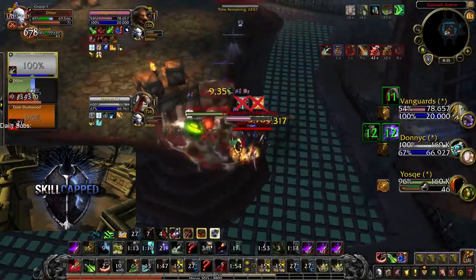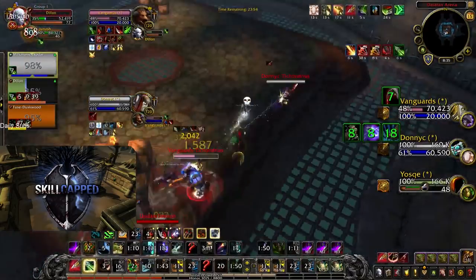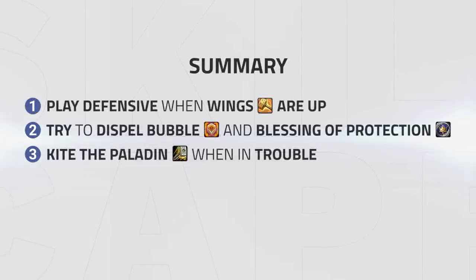The key to winning this matchup is to play defensive when Wings are up, and then pull a 180 and go full offense once they are down. Shortly after the Ret Paladin's Wings are down, Dilipuu's Priest looks to instantly start pushing for a fear. To summarize: play defensive around the Ret Paladin's Wings whilst in turn looking to pump damage when they are down. Look to try to mass dispel his bubble, and if you can dispel his Blessing of Protections, as this will quickly win you the game. Also remember Ret Paladins have very limited mobility, so look to kite them when in trouble.